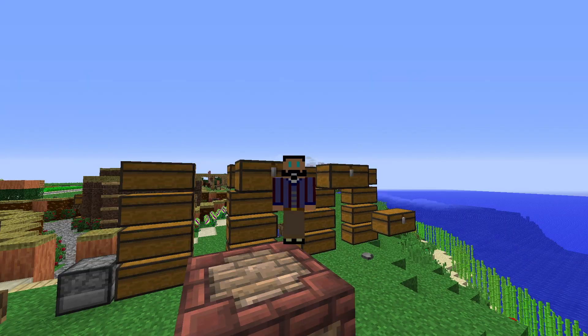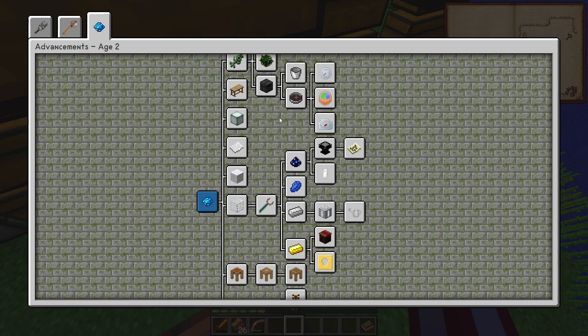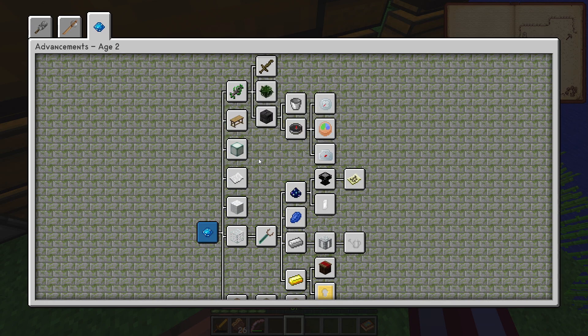How's it going everyone? Welcome back to another episode of Sevtech Ages. Today what I want to do is get our Tinker's Construct Smeltery up and running, and to do that we need to go to the Betweenlands. To get there we need to find a Swamp Biome that hopefully has a Druid Circle in it. I don't think I've seen a Swamp Biome yet, but I'm going to head off in the direction that our Dark Oak Forest was.